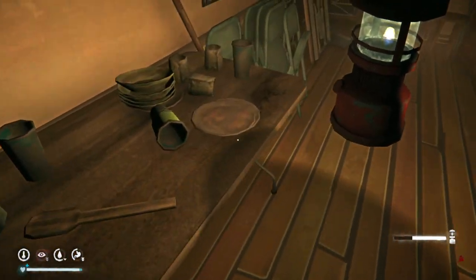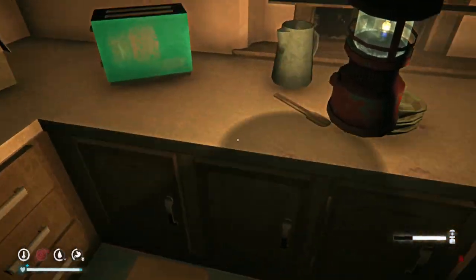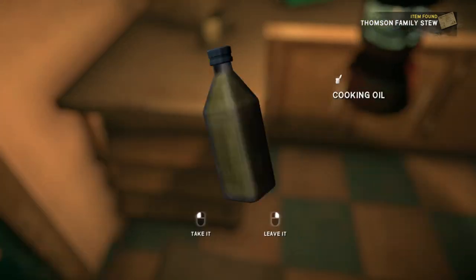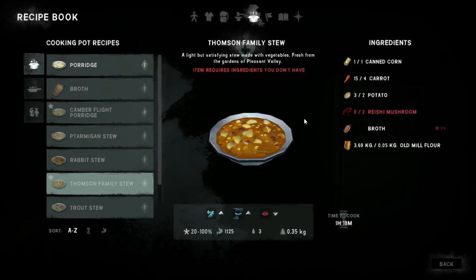Yeah, just check for the recipe card. Seeing none in the office. Yeah, we did leave ourselves some stuff here. There's some broth sitting right there, and salt too. Another carrot. We need that recipe card if we're going to get done what we need to get done. It is quite late. Hey, there it is! Thompson Family Stew — a light but satisfying stew made with vegetables, fresh from the gardens of Pleasant Valley. We'll turn that off real quick while we peruse our new recipe. This is a pot recipe. We need canned corn, carrots — got plenty of those — potatoes, two reishi mushrooms. I think that's the first recipe we found for some of that!